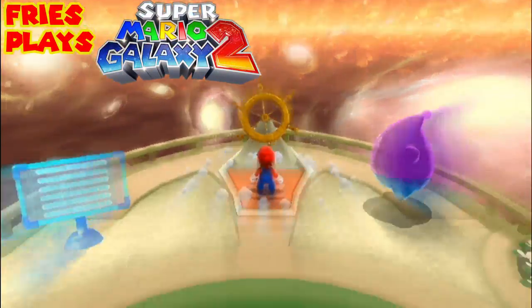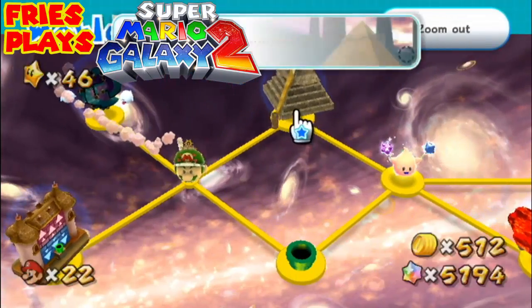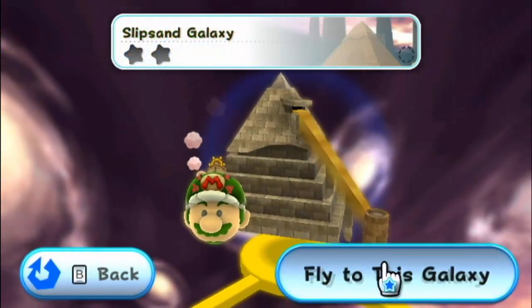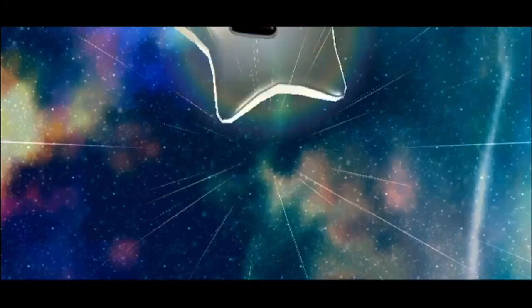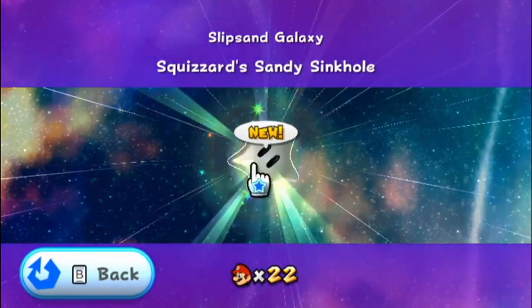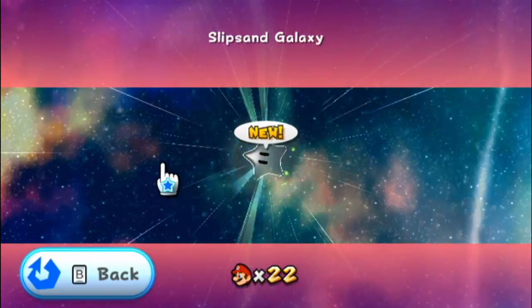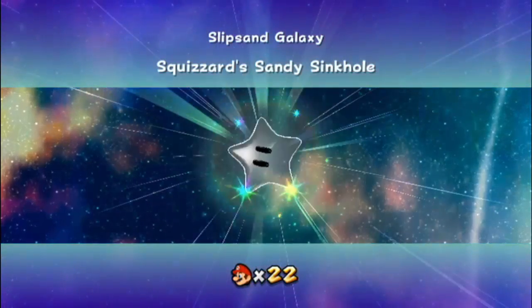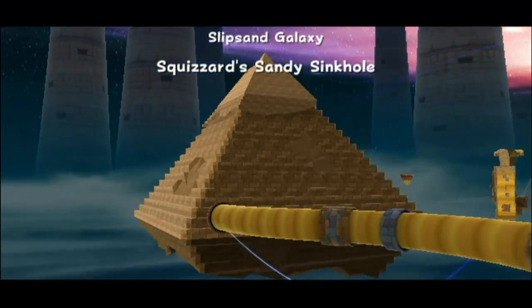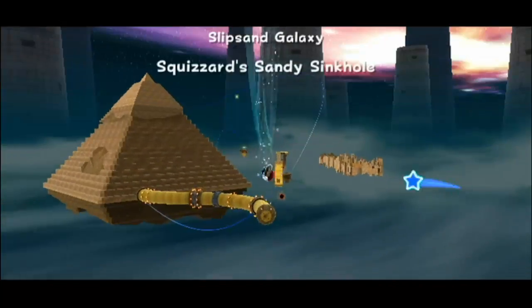We're playing Super Mario Galaxy 2 on the Wii. Last part we started off at 4.5 stars. Now we are going to head on to Slipsand Galaxy, which is a pretty interesting level. The star is called Squizzard Sandy Sinkhole. And of course it is a desert level.